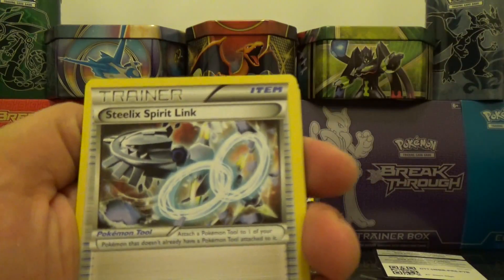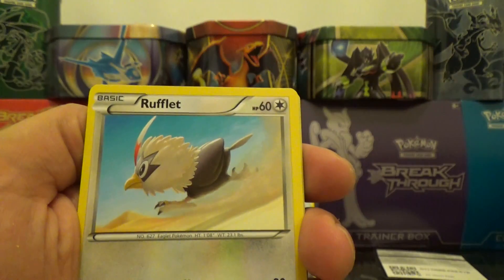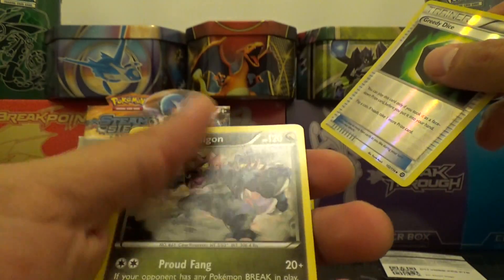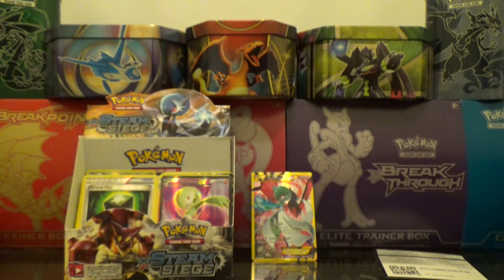One, two, three. Flaaffy, Steelix, Sheldon, Amoonguss, Rufflet, Litwick, Litleo, Marill, Ponyta, reverse Greedy Dice, and a regular rare Kingdra. Would have been nice to get that in a holo, but it's okay because we got that Gardevoir EX.